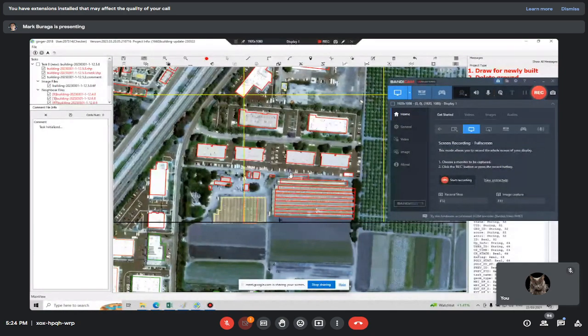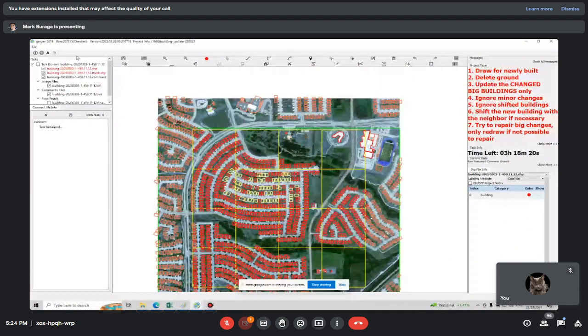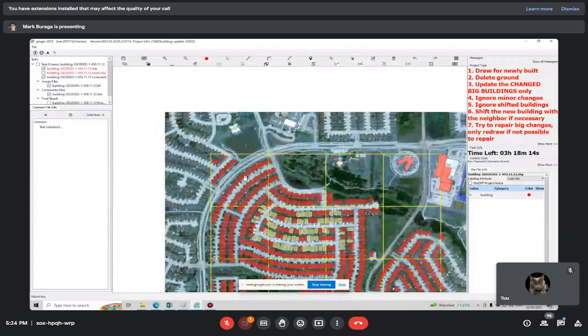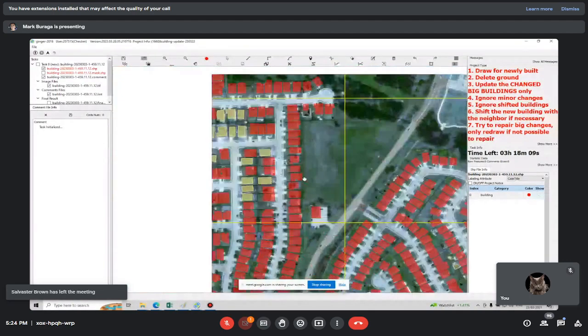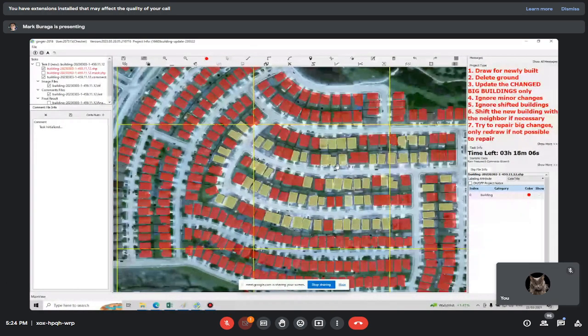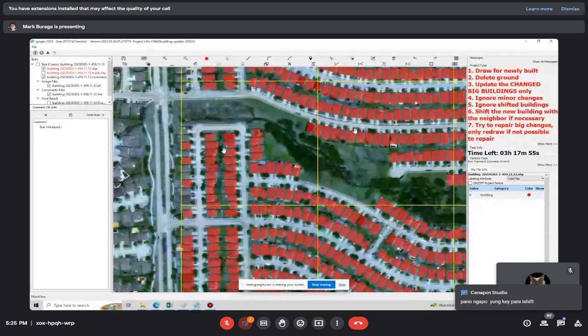Very easy project — all you have to do is check and locate those missed buildings. Use the tilde key. This area used to have many missed buildings; in 2022 most of these buildings were under construction, but now in 2023 they've been updated, so there are already more buildings in this residential area.